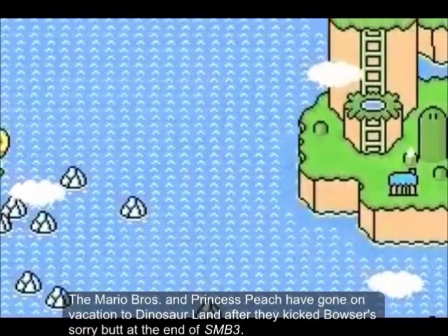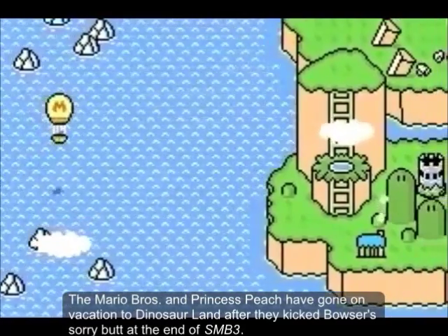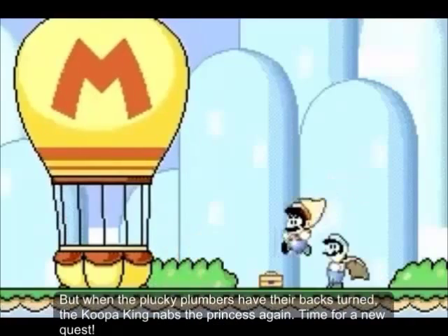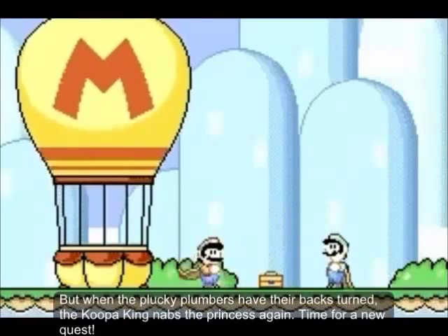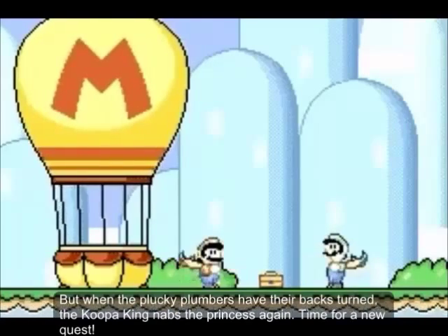The Mario Brothers and Princess Peach have gone on vacation to Dinosaur Land after they kick Bowser's sorry butt at the end of SMB3. But when the plucky plumbers have their backs turned, the Koopa King kidnaps the princess again. Time for a new quest!